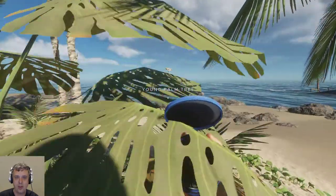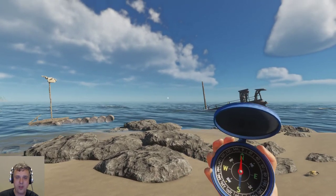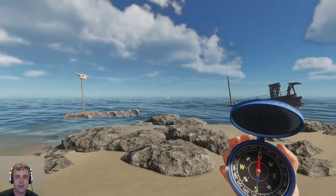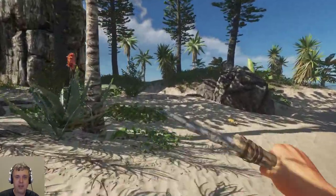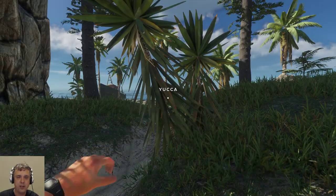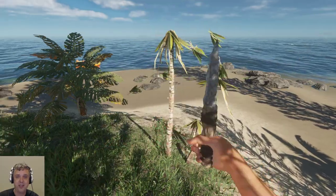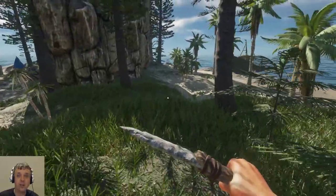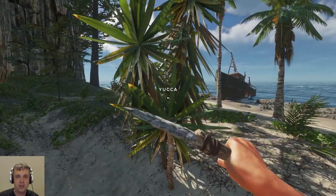Let's head north — maybe northwest. I looked on the map and there should be some bigger islands behind there. But before I do that, let me cut these yuccas. I'm not going to pick them up — I want them to spawn so when I come back I have new ones again. With a bit of luck, next time I return I can make the arrows I so desperately need to start the first boss fight.